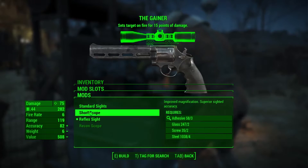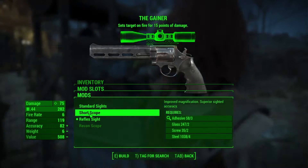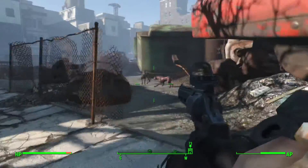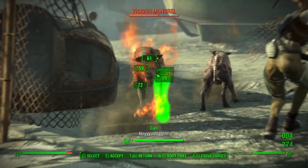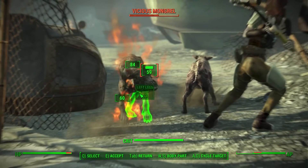It comes with a reflex sight — it's a pretty weird sight honestly, I prefer the standard sight, but since it came with it I'll just leave it on there. You can change the grip up as well. I didn't one-shot a legendary enemy but it's pretty strong. These mongrels are stronger than I thought — open up VATS and then we murder him.